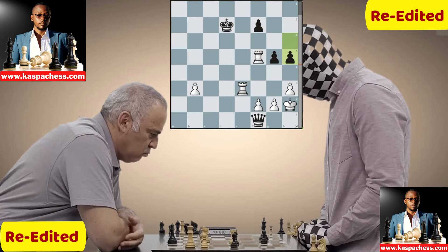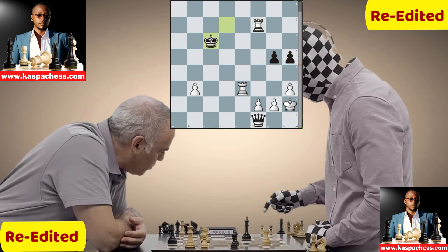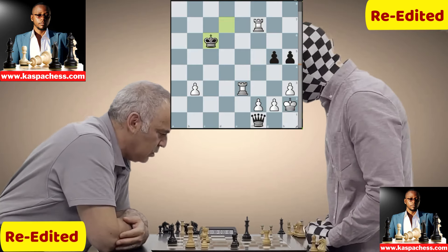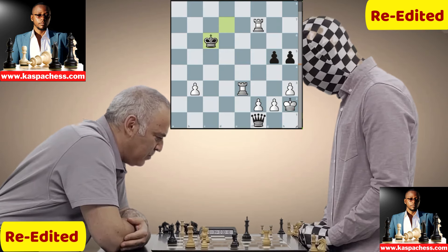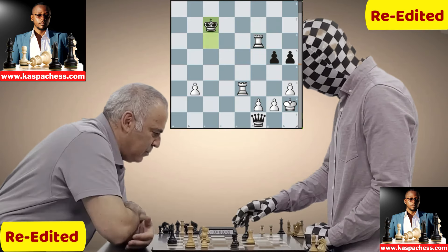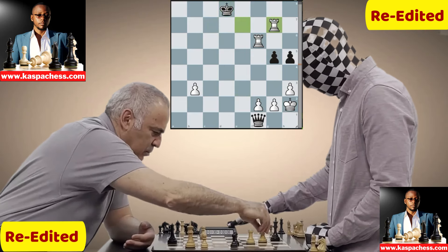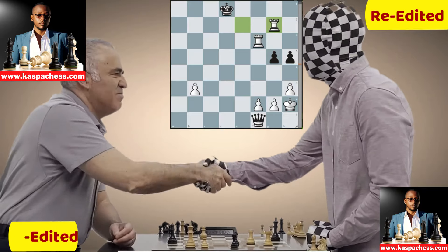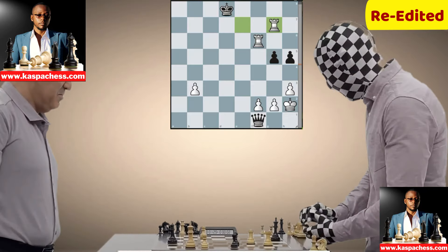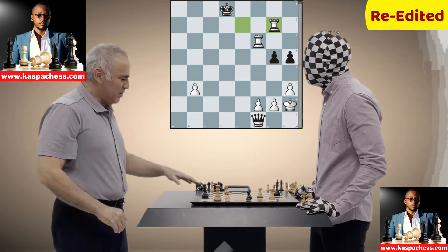Enigma plays h5, maybe trying to go for a kingside pawn storm. Kasparov takes on f7 with check, king c6, then rook f6 check, king c7, rook e7, king d8, and rook g7. Time is ticking for Enigma — and finally the match comes to an end. Both players shake hands. What an exciting match between the two players, and always good to see Kasparov doing his Kasparov things.